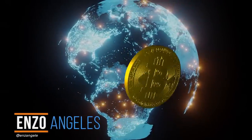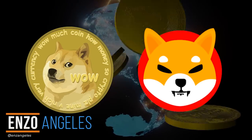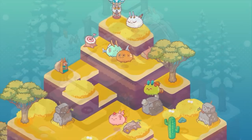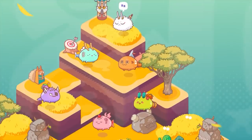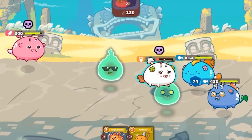Hey guys, it's Enzo, and you're probably aware of cryptocurrencies like Dogecoin and the Shiba Inu coin, as well as NFTs. But have you heard of earning while playing an NFT game? This is made possible with Axie Infinity, an adorable creature-fighting game where users control monsters called Axies for Ethereum.